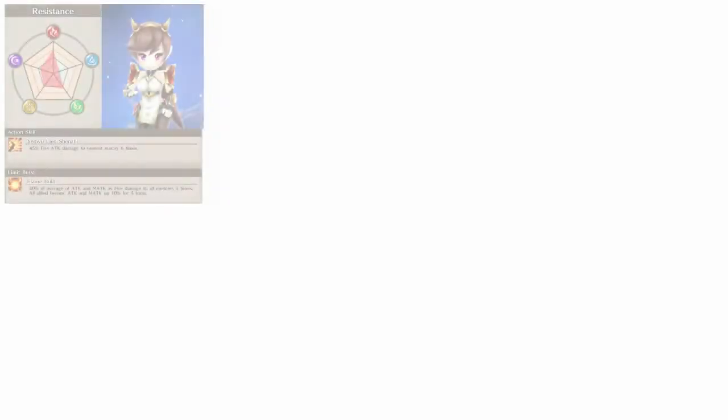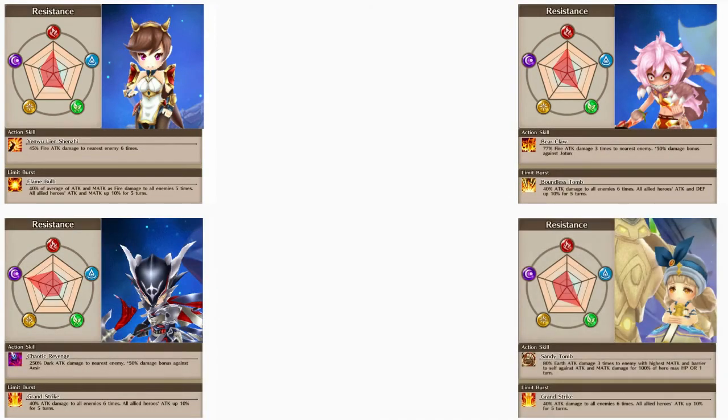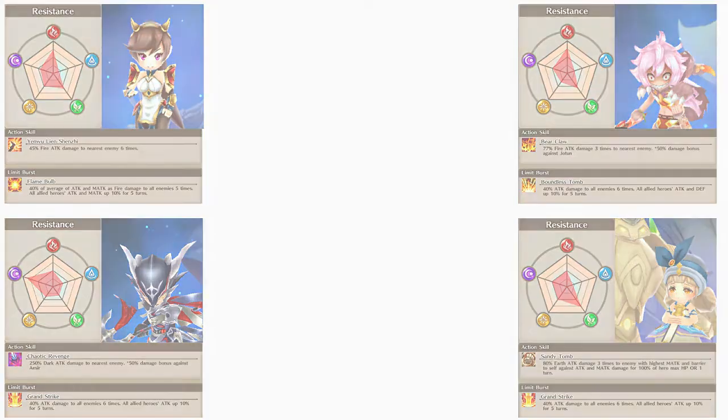Next up we have our second set of DPS units: Feilang, Berserker Bear, Zato, and Miji. Each of these units has moderate to moderately low light resist. The main advantage is that they can single target Sleipner without the worry of being counterattacked. Even though their light resist isn't that high, if you have a good healer to back them up it shouldn't be an issue for them to live through the connect while dealing consistent damage to Sleipner.